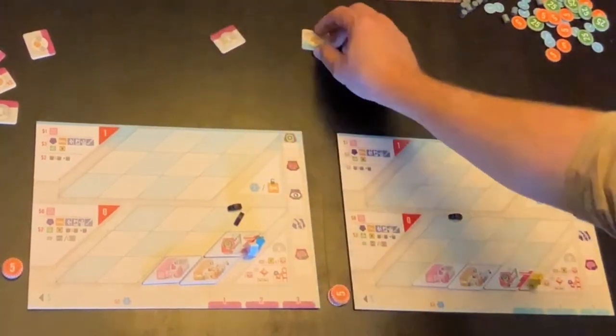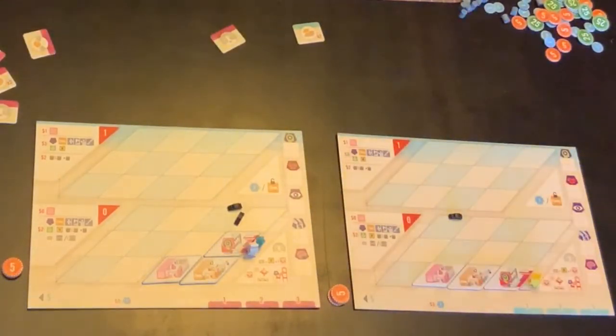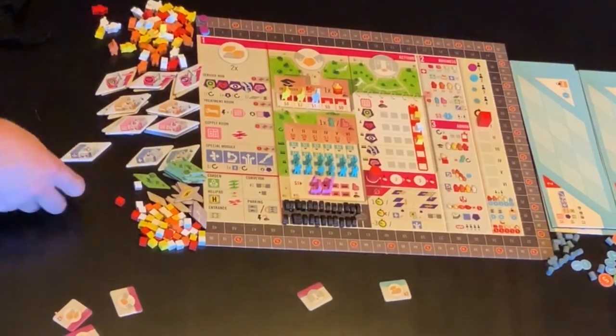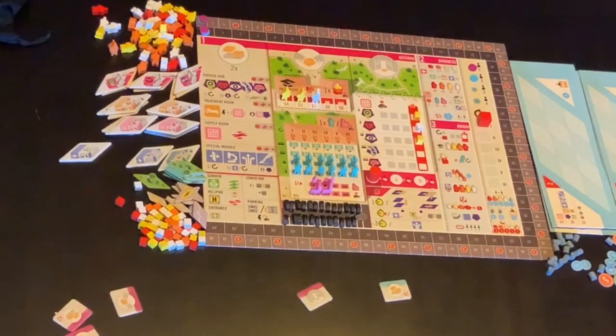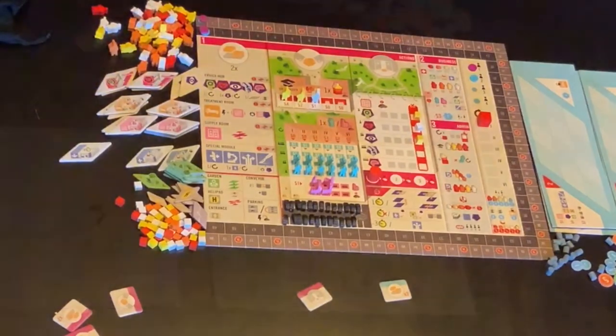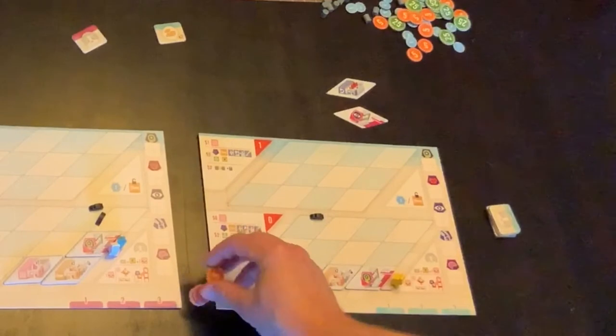So they get flipped over. The player who is building goes first. They can build up to two different modules. They like the idea of this one. They will also build probably a second specialty — they're going to go for the eyes. So for those two things, it's going to cost two money each, so four money total.